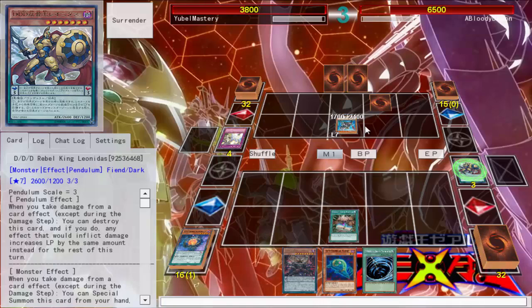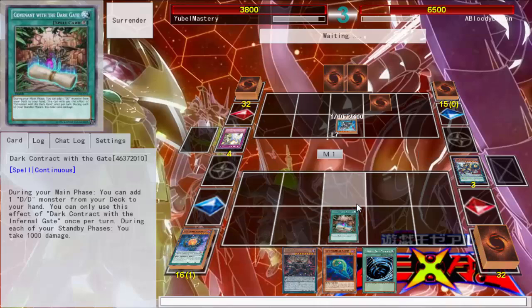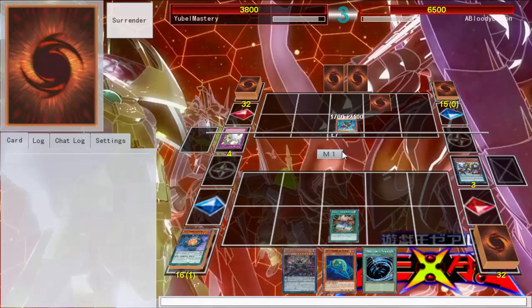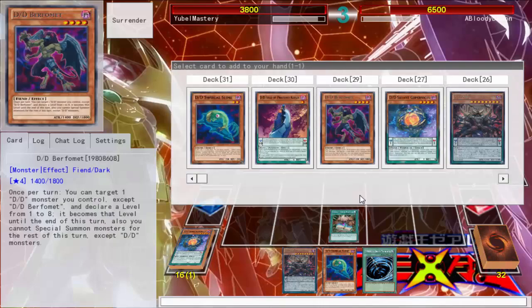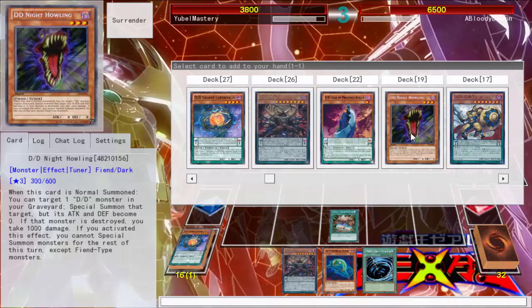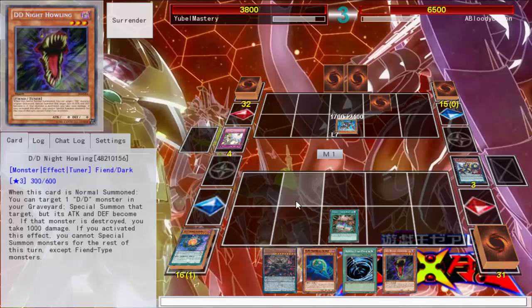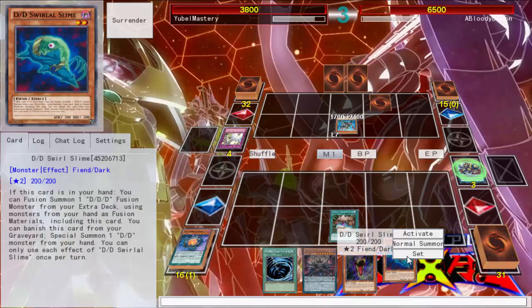I'm not sure if I want to overextend too much. Is it MST? Nope. I'm probably going to do my slam play, so I kinda want to search for Night Howling just in case stuff hits the fan — I can go Night Howling, bring back, and have like a reset button for my plays. Cause that's what this deck is pretty good at. We'll go ahead and activate. Maxx C — I thought you had like a Maxx C or something.